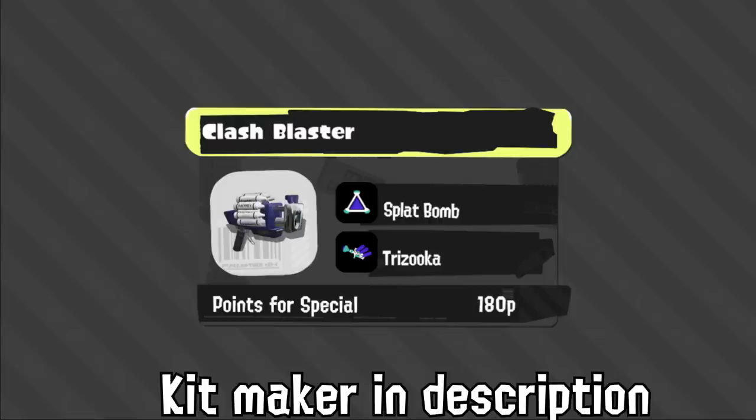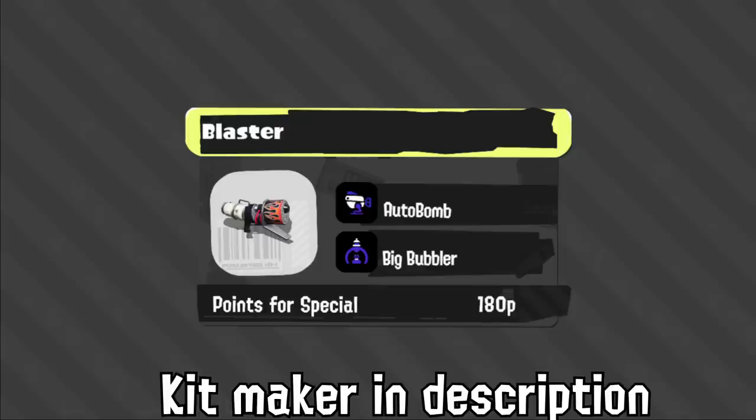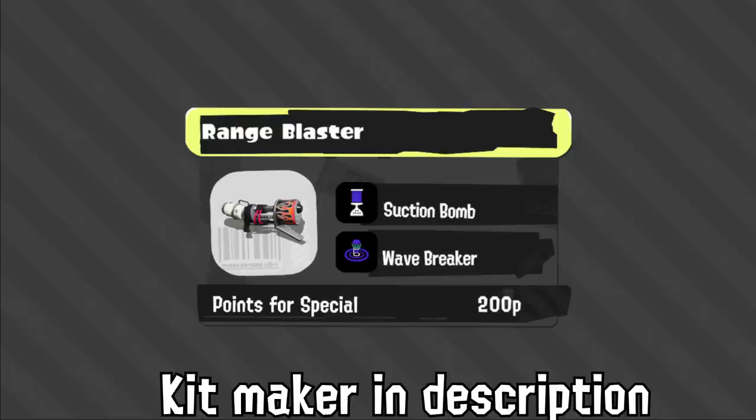Audubon has Big Bubbler, which is a good Blaster kit we've seen before, but now that we know you can walk through Big Bubbler the main use — keeping you alive while you poke around corners — is a lot worse. It's going to be easier to rush the Blaster and kill it in close range even with the special active. Range has Suction and Wavebreaker, which I think is actually a solid kit. It's very defensive, so Range has to be a better main weapon than in Splatoon 2, but considering the lack of Ink Armor, I think it might be.